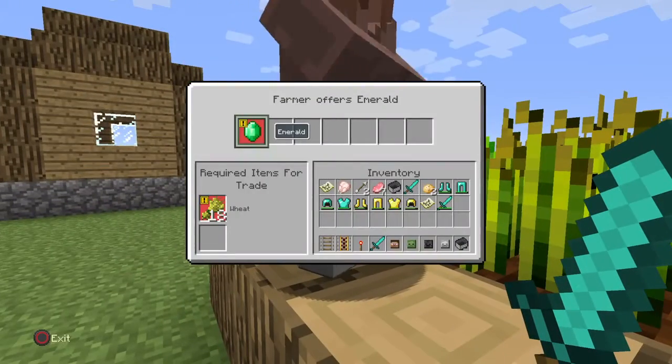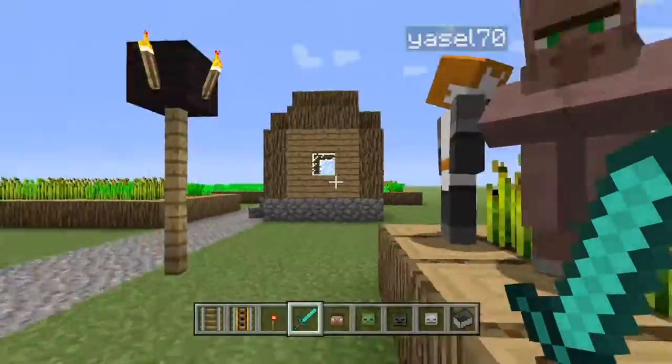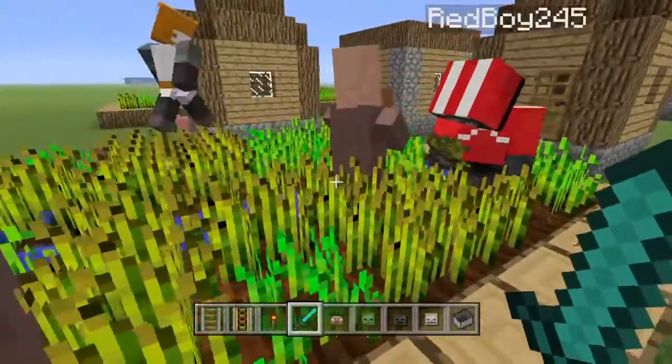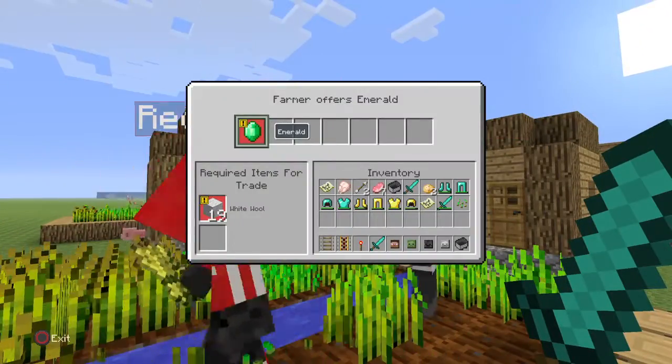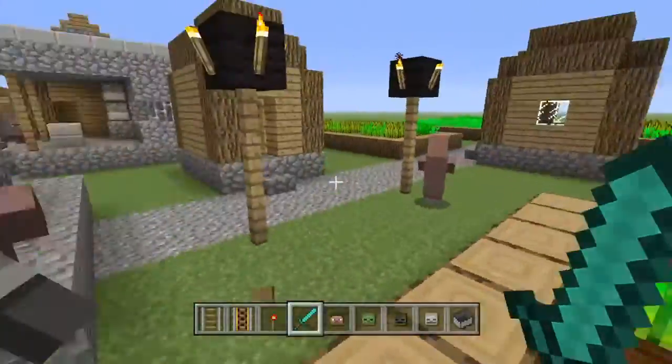First we're going to look at this villager. 18 wheat for 1 emerald — what do you guys think? Good or bad? That's actually cool, that's good. Now 19 wool for 1 emerald. That's good, that's good.